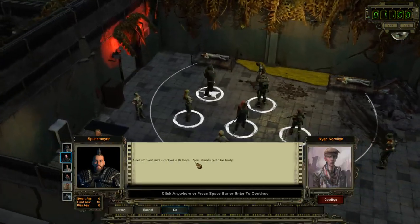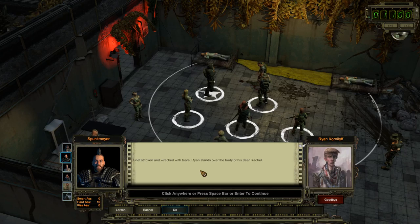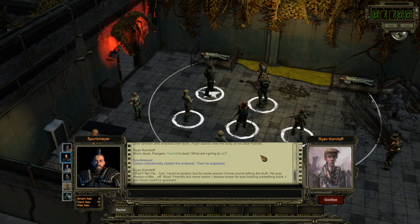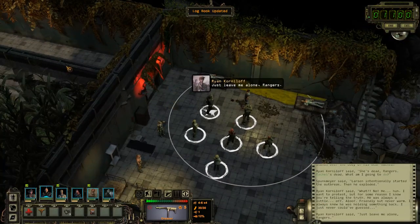Ryan made it out — good. Grief-stricken, Ryan stands over the body of his dear Rachel — she's dead, rangers, she's dead, what am I gonna do? By the way, Ryan, Larson started the outbreak. What? I wanted to protest but for some reason I know you're telling the truth. He was always a little off — friendly but never warm. I always knew he was holding something back. I don't want to hear about Rachel — tough shit, sorry buddy.